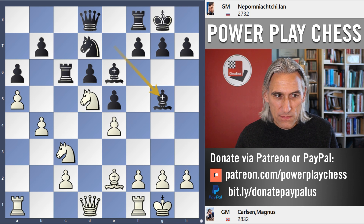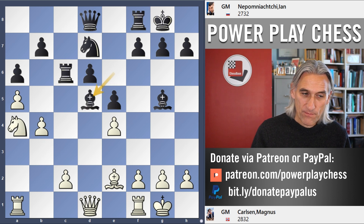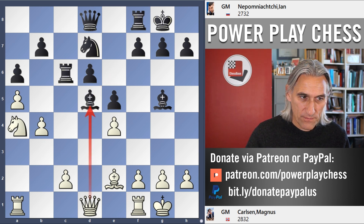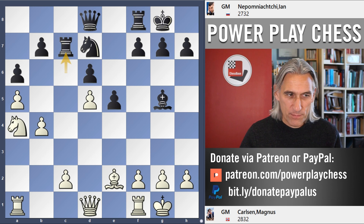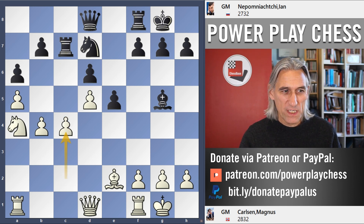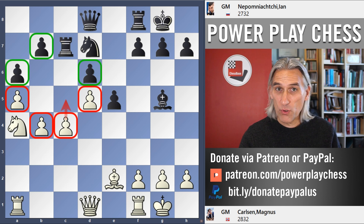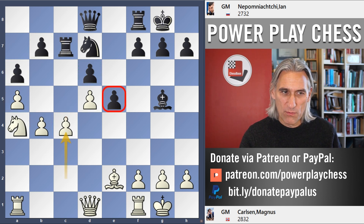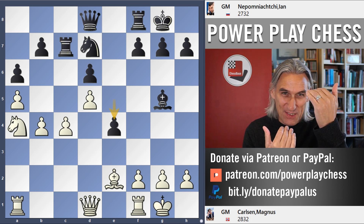Before black gets caught on the c-file, Carlsen moves the knight away, but that allows bishop takes knight, so obviously queen takes. The pawn is on, so pawn takes. The position has changed — white now has this queenside pawn majority, four against three. Carlsen is looking to push forward with c5, but black has a pawn majority on the kingside, four against three, and plays e4. A very typical kind of position where both sides are pushing with their pawn majorities.